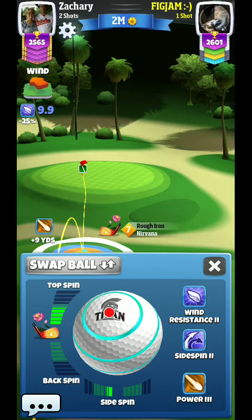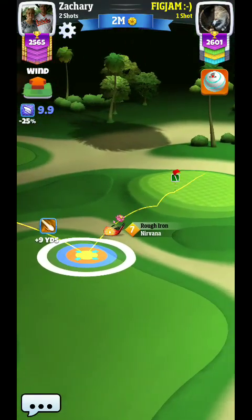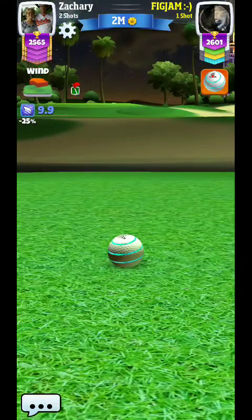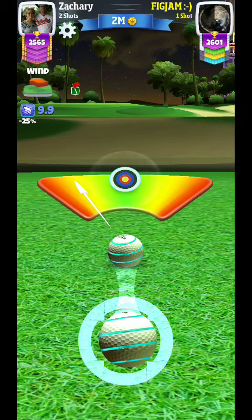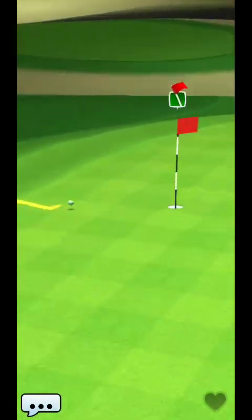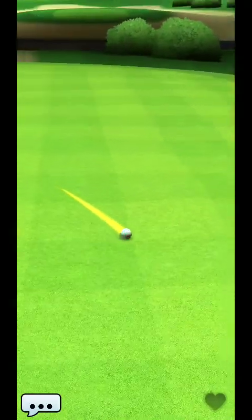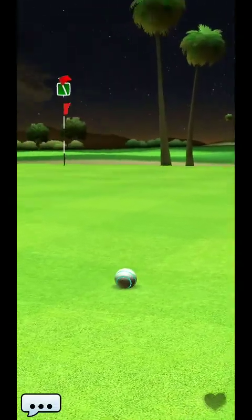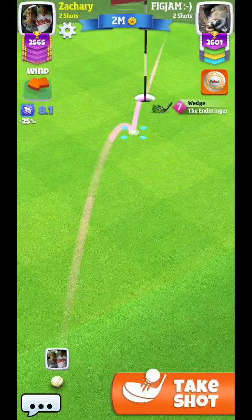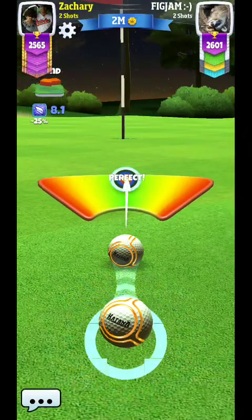You can see you close off the green even more on this side — this is a perfect example showing you that there's even less pin to roll up to. You would have to hop it off the rough and side spin it to the left to give yourself a little more green up front, and it's going to be very hard to stop the ball. You can see my opponent putting it on the back of the green, and that's one of the biggest reasons I'm going to recommend going left for this hole.